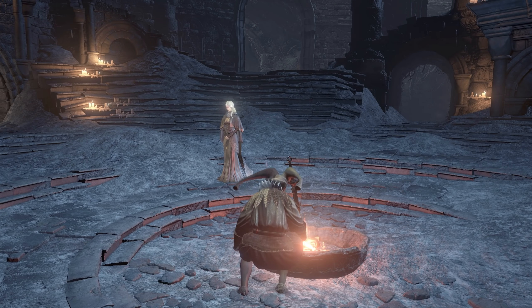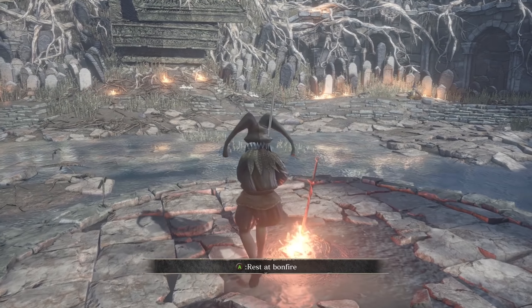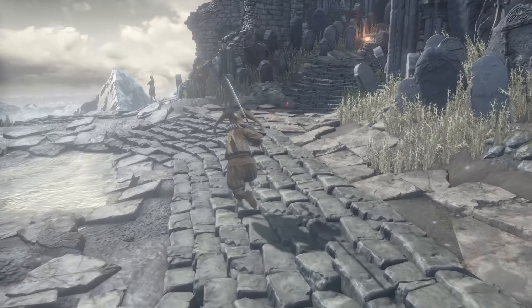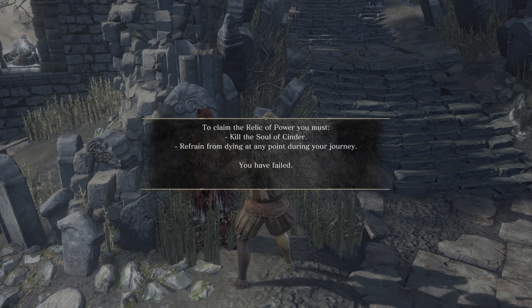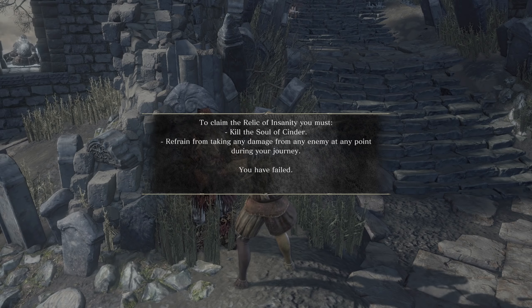Let's go to the Overgrown Sanctum. Now, who in the world had that gem — was it the bear? I can propose marriage here too, of course. Relics of Power — to claim the relic you must kill the Soul of Sin and refrain from dying at any point during your journey. I failed — shut up game! The Relic of Insanity — refrain from taking any damage? Oh, the no-hit runners have already done this. What do I do with these?